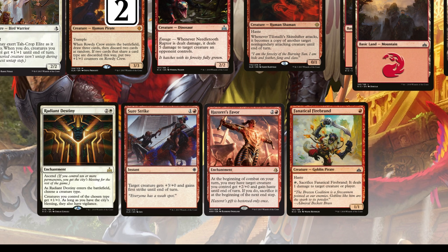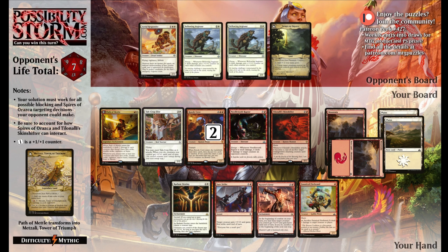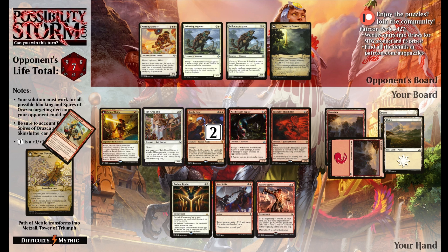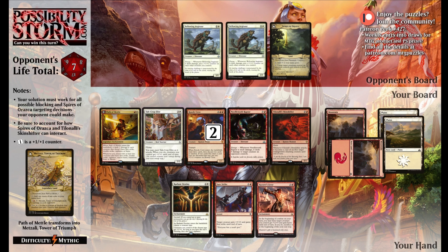So how do we go about winning from here? Step 1 is we need to get rid of some of our opponent's creatures to force through more damage. The easiest way to do this, without having any actual removal spells, is to use one red mana to cast Fanatical Firebrand and use it to ping our own Needletooth Raptor. That triggers Enrage, letting us deal 5 damage to a creature the opponent controls, which means we can shoot down the Aerial Responder - getting rid of the Lifelink problem so our opponent won't be going up to 9 life after blocking. That's step 1.